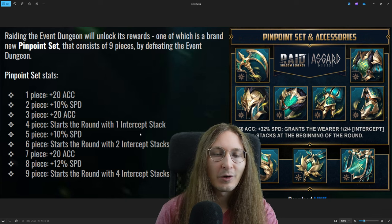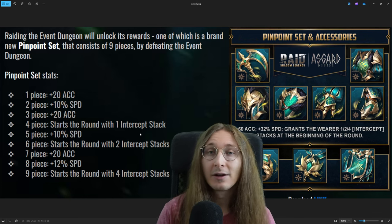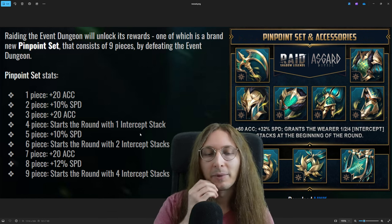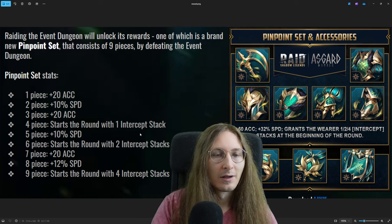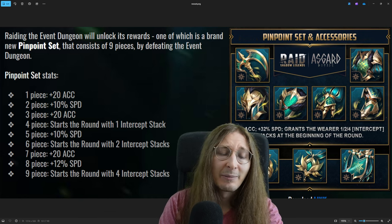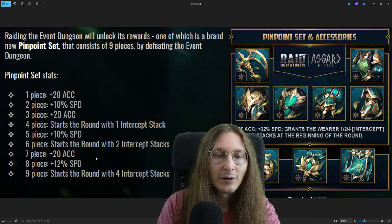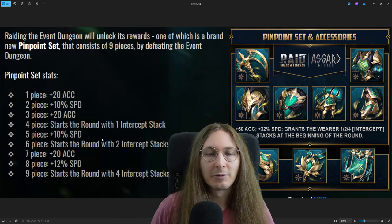Four piece Stone Skin is also very popular and blocks most CC, but it doesn't block polymorph — Pinpoint does. For consistency on those CC champions, you probably need to go at least six piece Pinpoint to get two intercept stacks, or maybe even nine piece. With only a few stacks, it can still be inconsistent — each instance of a debuff will consume a stack and you can still get polymorphed eventually.